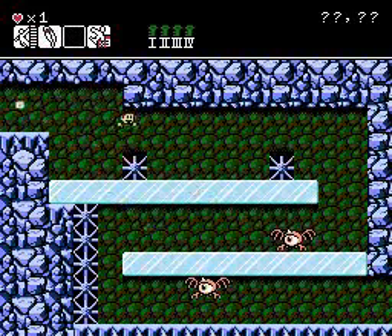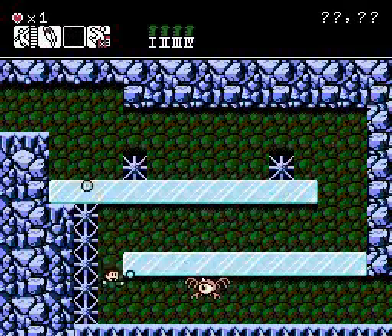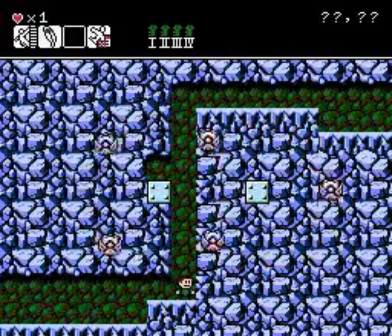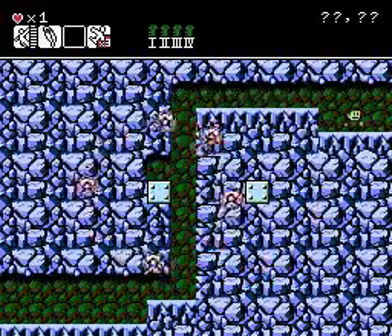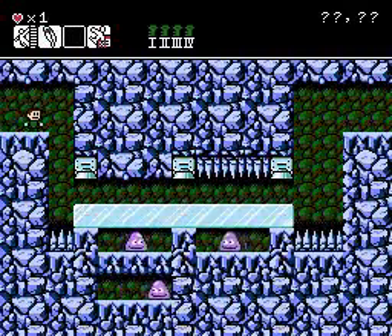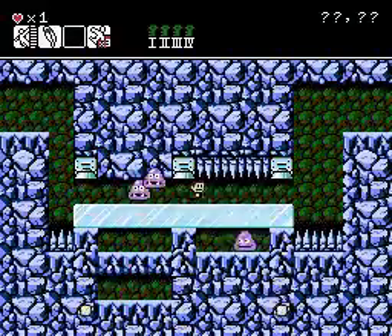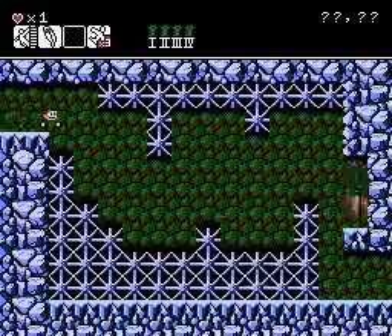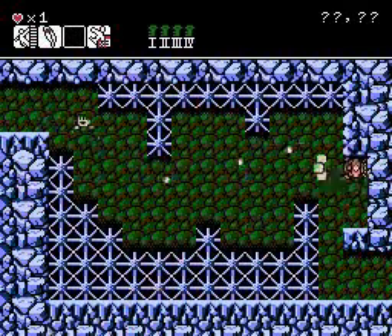Next room — you want to just kind of slide here, wait for it, wait for one more, turn around and get rid of him. Third room, sneak in there and drop down. Fourth room: you want to wait for the middle turret. This room is basically about getting your shots off. It's kind of tricky to hit this guy.